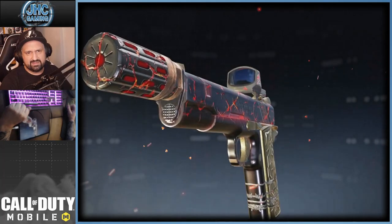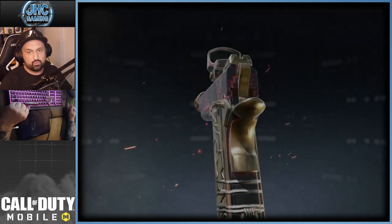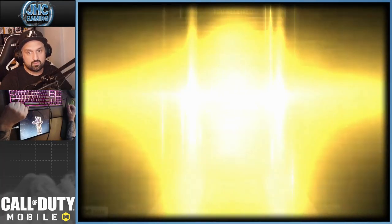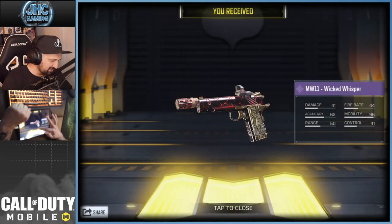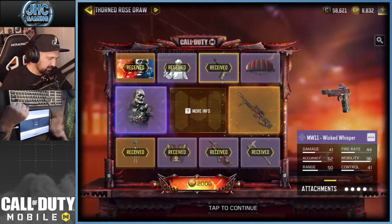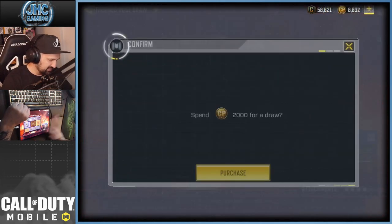Spin number seven gives us the MW11 — also pretty cool. Nice details, very nice pistol. We've got three more spins, next is 2000.